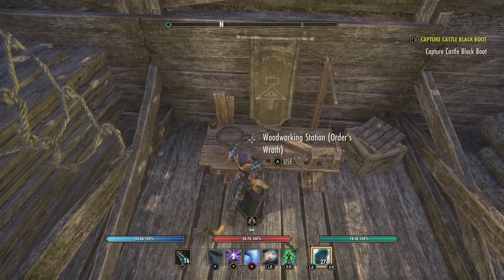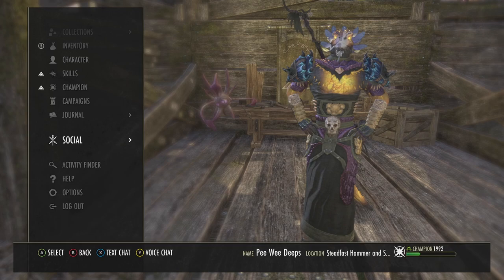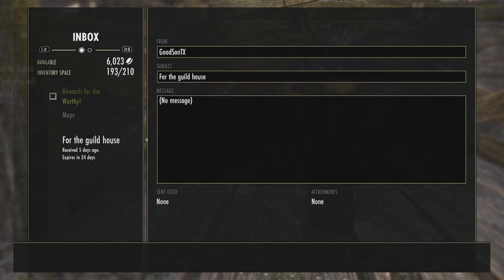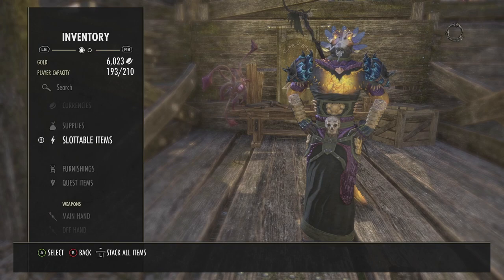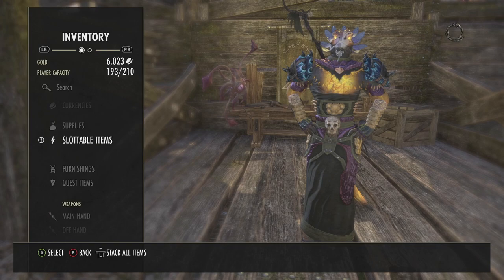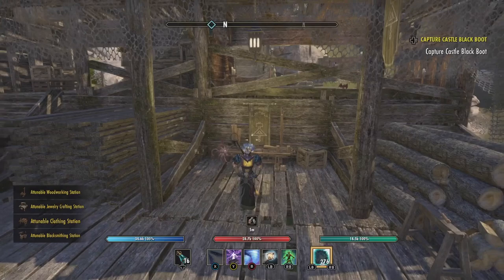Once you're at a table or in the area, you're good to go. If you have those tables in your inventory, what you do is just open it up and I'll take these out and show what's going on. Take these tables. They will appear in slottable items right here. All you have to do is press A and it'll attune the blacksmithing station to Order's Wrath. He'll raise his hand up in the air and then bring his hand down, and then you can do the next one. I'm not going to do it — we already have an Order's Wrath set and it's just a waste of vouchers and tables.